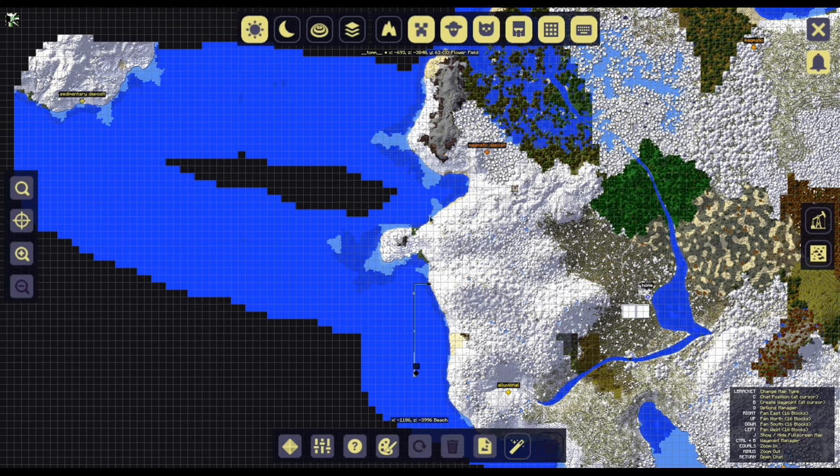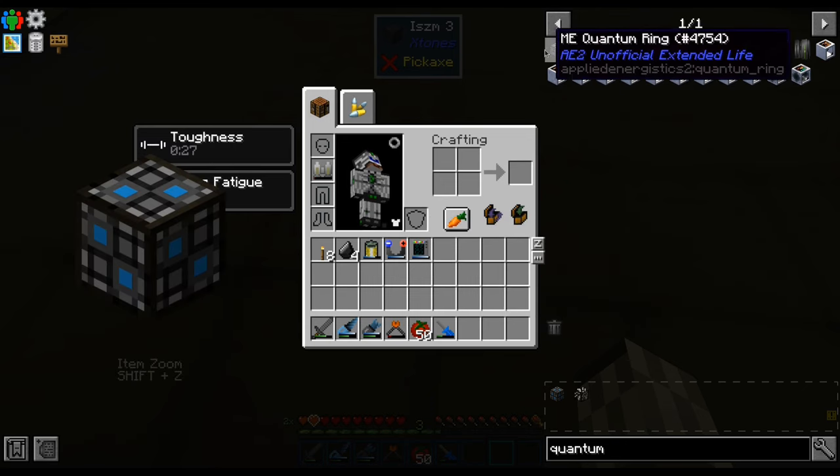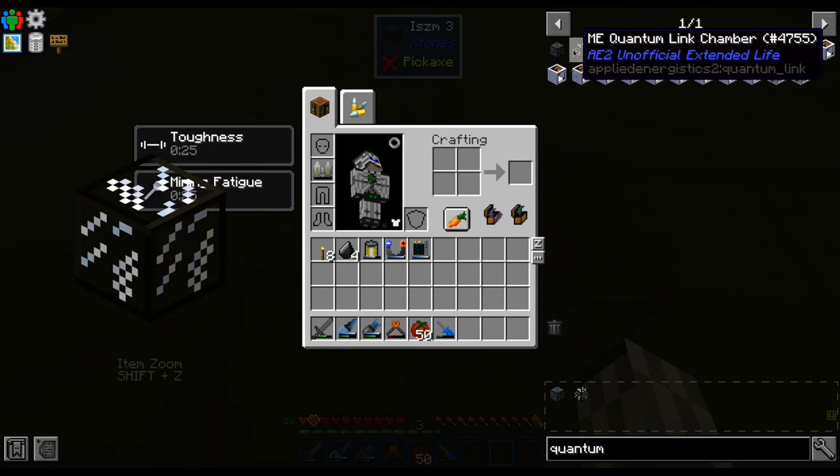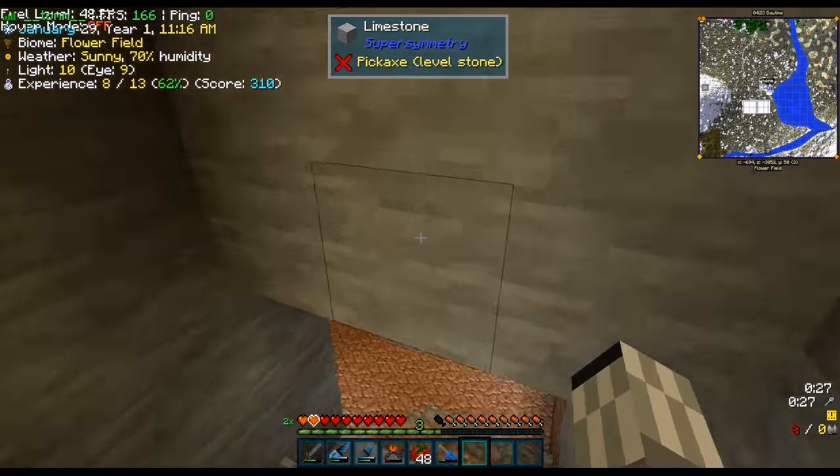Welcome back. Last time we managed to find an infinite ore deposit. Now it is time to bring the ores to our base. The obvious way to do that on such long distance is an AE2 quantum ring, but it looks like it has no recipe in this pack — yet. So we are going to use trains.